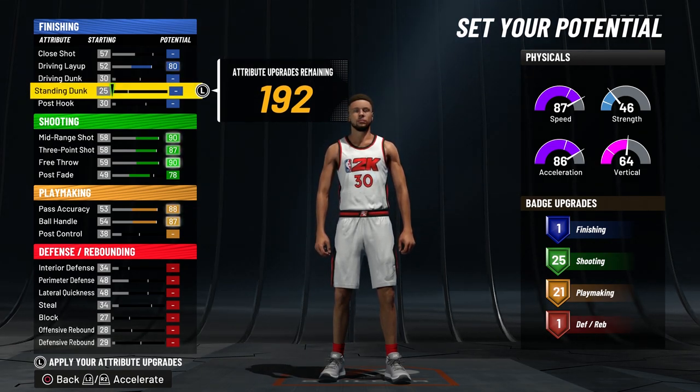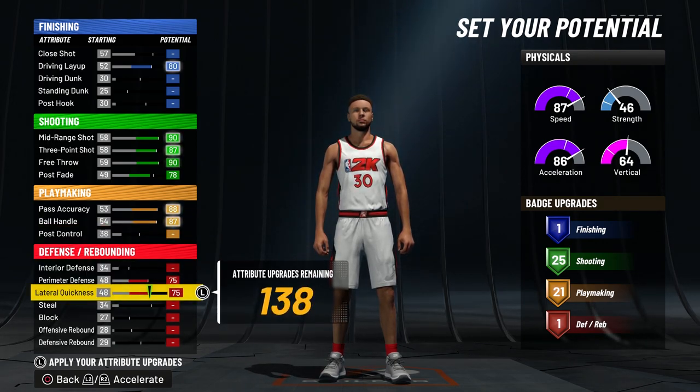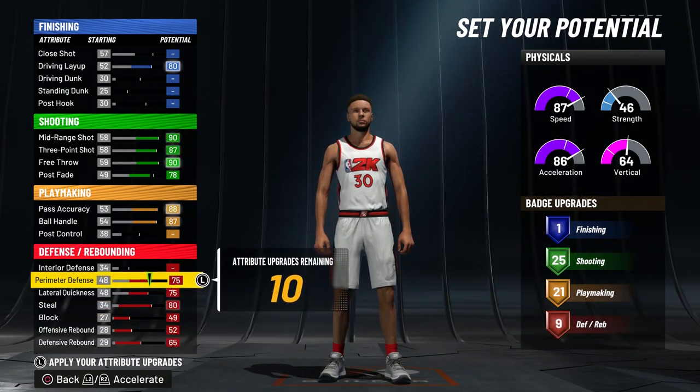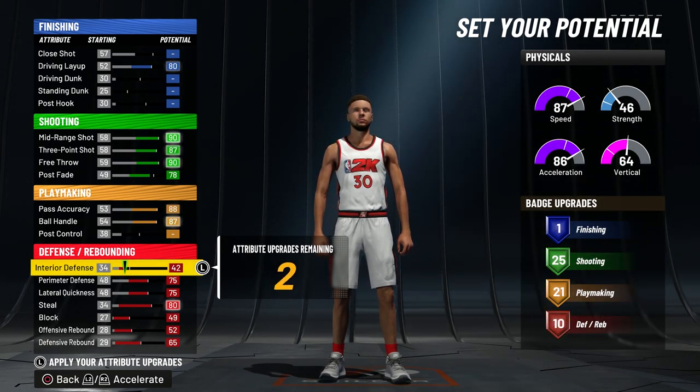I'm going to save some attribute points and get some extra defensive badges. Going down to defense, you want to max out your perimeter defense, lateral quickness, and steal — these are the main three attributes. Then to get badges, you guys want to max out your rebounding, max out your block, and then put the rest into interior defense until you get 10 defensive badges.